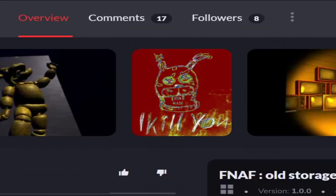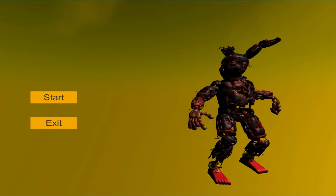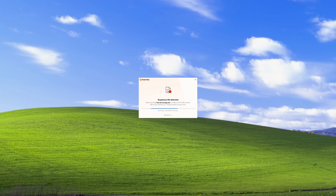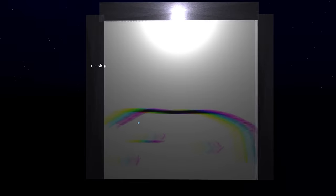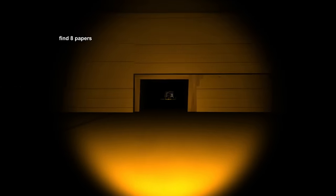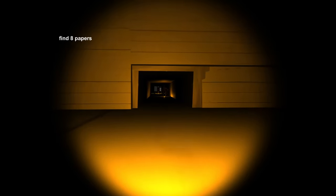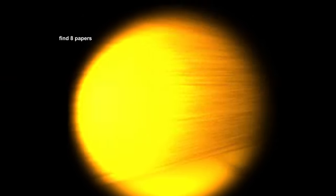The next game we'll be looking at is FNAF Old Storage. I got an error before even running the game, and boy oh boy do I wish I followed that warning. Before the game starts, there's a cutscene — what am I even looking at? I reopened the game and now I can play. Can someone please explain the lore of this cutscene? It just looks like a bunch of drawings made by a seven-year-old. The footsteps are incredibly loud — you can hear this guy from halfway across the map.